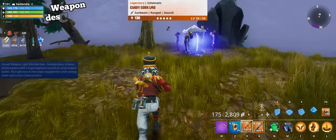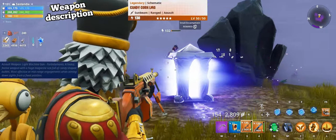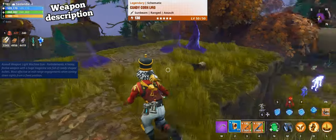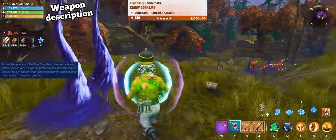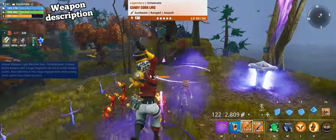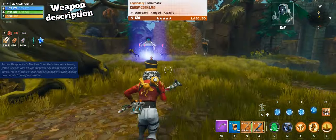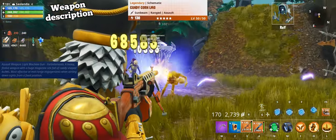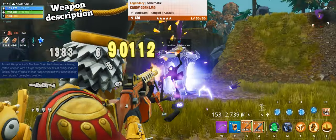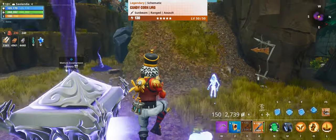Candy Corn LMG is an assault weapon and it is one of the Fortnite Mare's guns. It is a heavy, festive weapon with a huge mag size full of candy shaped bullets, which is the most important. Most effective at midrange engagements when aiming down sights from a fixed position. Candy Corn LMG has a unique Halloween themed look. So let's take a look at the perks.